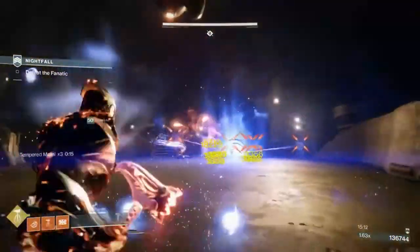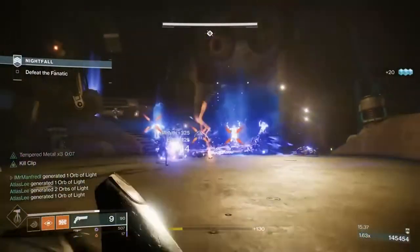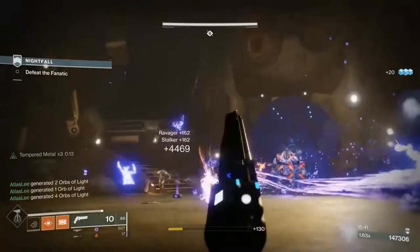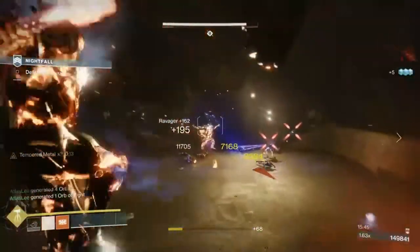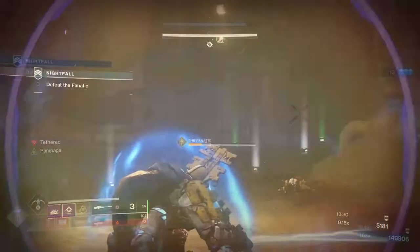The last two things of really strong importance to finishing this fight without taking arc damage are going to be the ogre that spawns towards the end of his health bar in one of the last waves of adds. You can see that with tethers it makes pretty quick work of him and his associated adds, and the sleeper shot pretty much knocked him down in one hit.